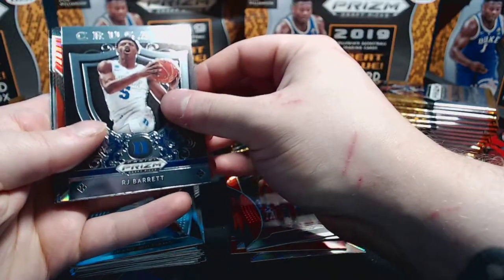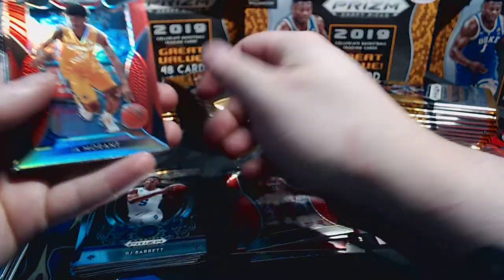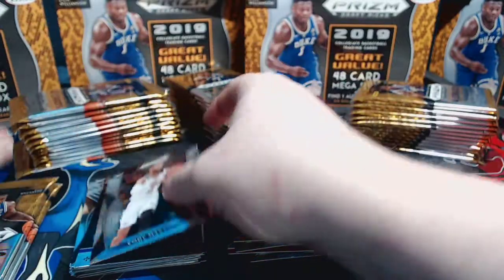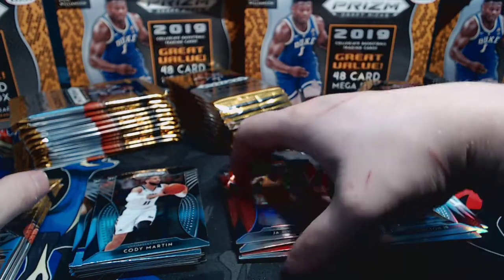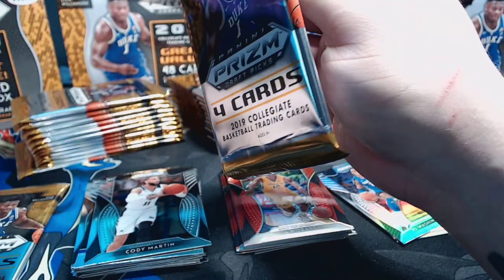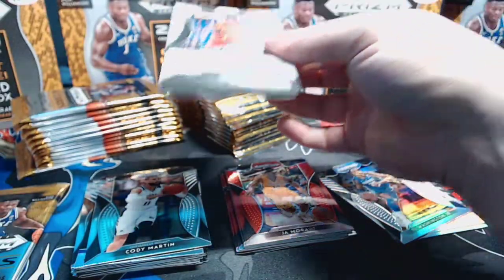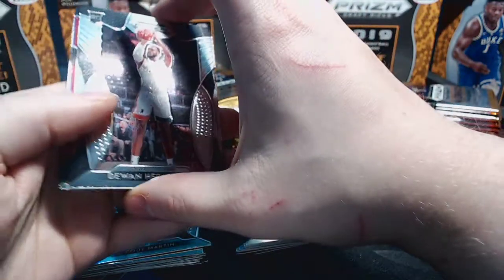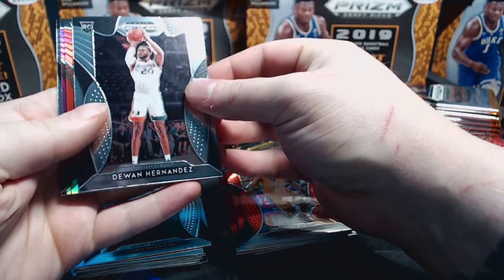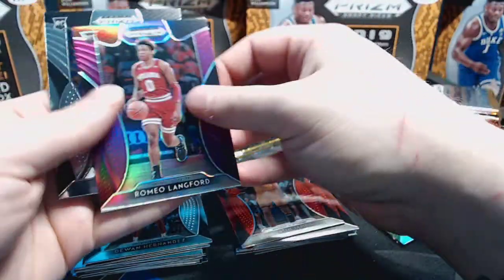RJ Barrett crusade. John Morant red - that's really good! PJ Washington silver and Cody Martin. John Morant coming on strong with collectors right now - I've sold just about every John Morant card listed on my Comc.com account. If you're going to hit a red, John Morant's definitely a good one to hit. I think we have a purple in here - DeJuan Hernandez base, Justin James red, Romeo Langford purple, and Kevin Porter base.